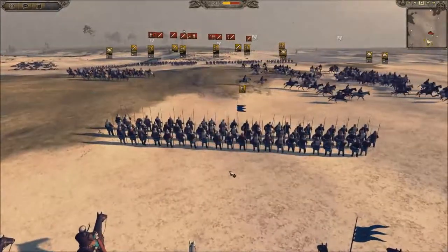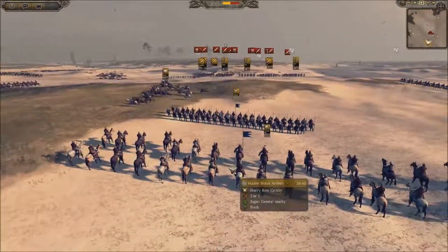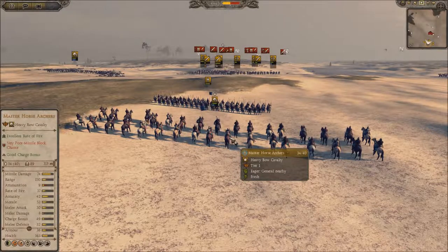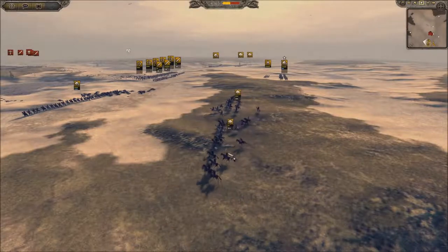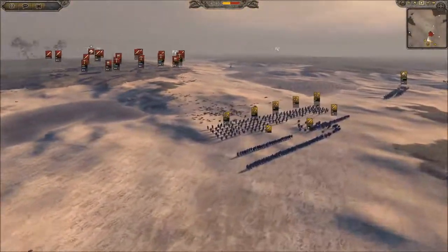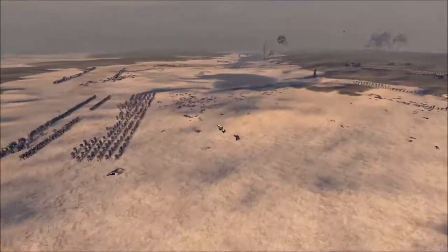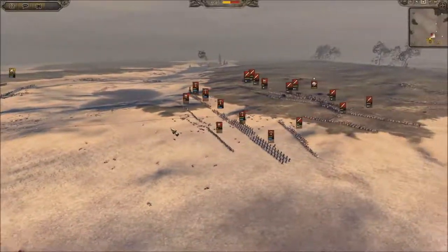I still have one unit of Khan's Guardsmen saved at the back in case the enemy general tries to flank — I can commit the spears into him. My general still has 34 men in his unit and has racked up 89 kills while only losing six men. I still have a fair amount of cav — four units of Heavy Cossacks and both light horse archer units. For my formation I've got archers in front firing, infantry behind, and cav on the flanks — but my main infantry line is down to just two lines now. It's getting pretty dire with only four minutes left.